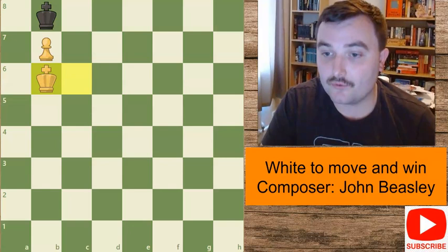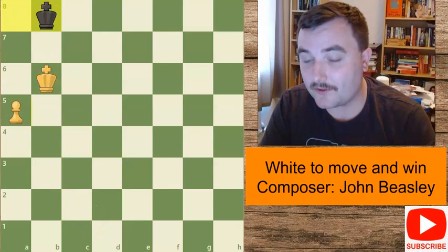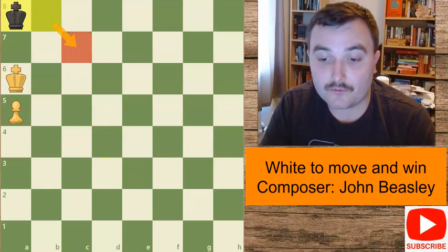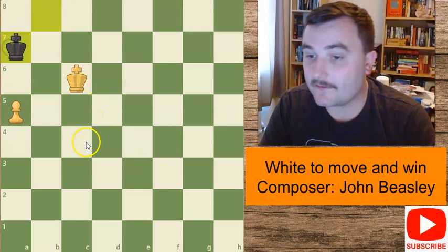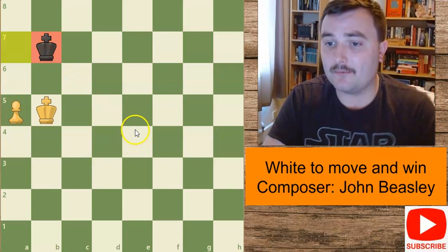If the king captures, black can get main opposition on b8 and it doesn't matter where white's king goes. If he goes to a6, we scoot over to a8 or even c7 - also a drawing position. If he goes to c6, king to a7 is an easy way to draw - just going after the pawn. After the king comes here, we maintain opposition with b7. White is not going to be able to win this endgame.